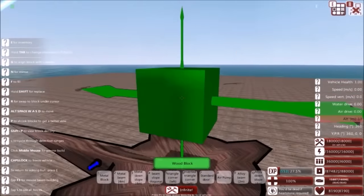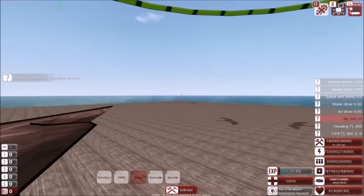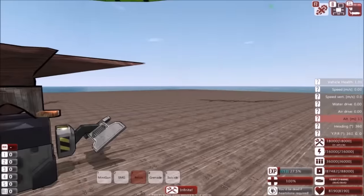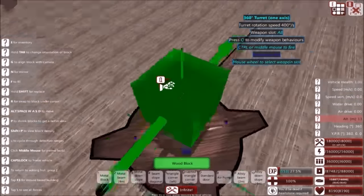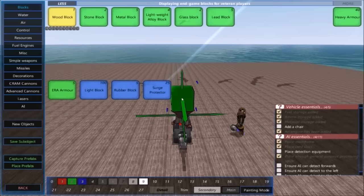Now, we have a turret, and we can control this turret. We can control which direction it is facing, and it doesn't have the y-axis. But it does have what we need — and I do believe — nope, I was wrong, it was just my zoom.